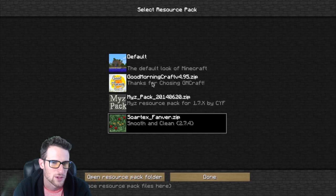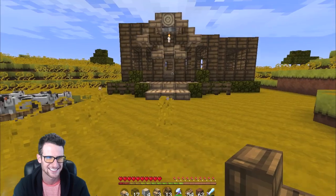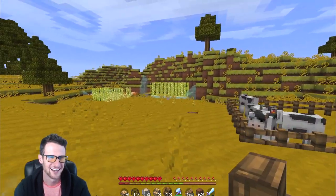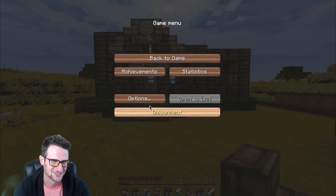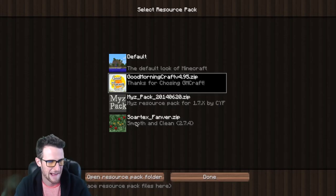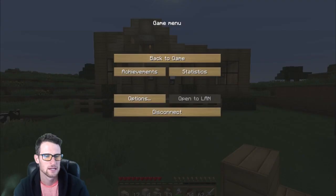Yeah, I think it's pretty cool. Oh, that looks terrible. All right, so yeah, we're not gonna build in this one. Let's switch back. Only a couple things look cool in that texture pack. So back to the game. The way I'm thinking it's gonna work - this is obviously the front porch.